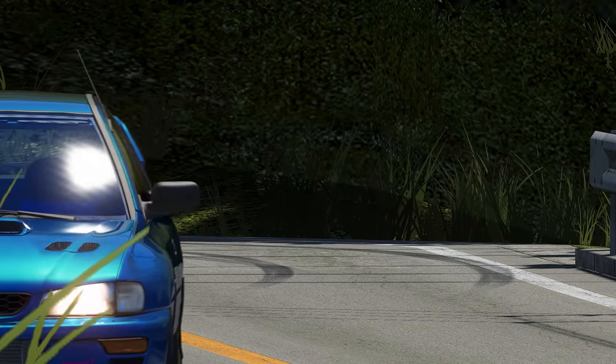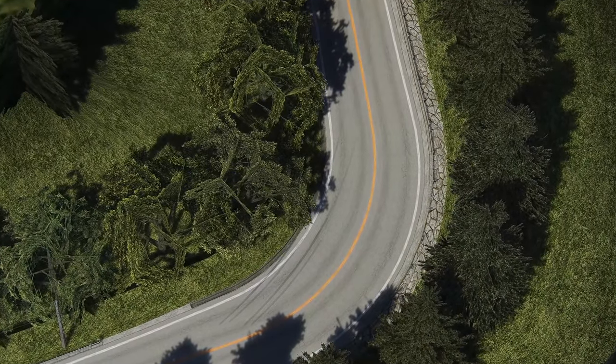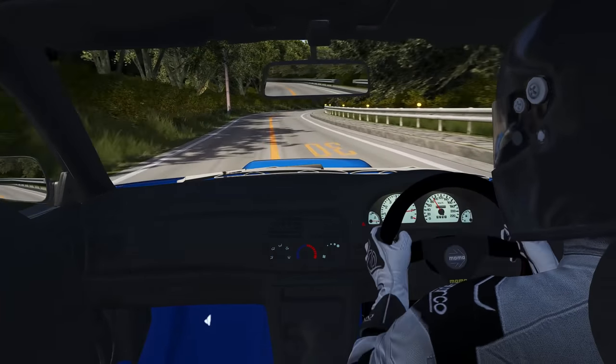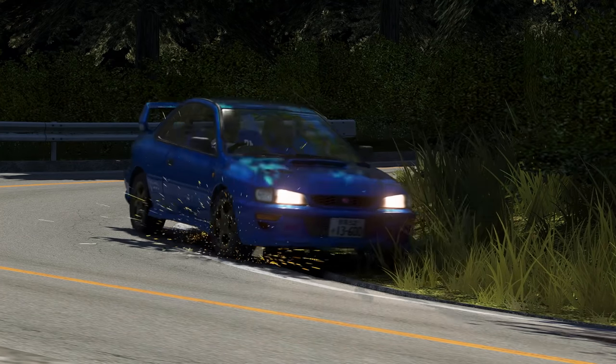And the final corner even has a gutter. Although, because the corner is just a 90-degree angle, it's not that useful. Usually, you should try and put a wheel over the gutter onto the grass and cut off as much of the corner as possible. But if you get too greedy, it can massively unsettle the car.